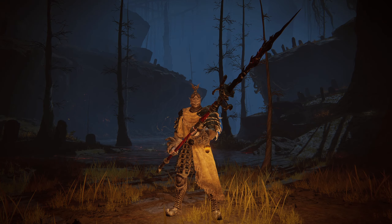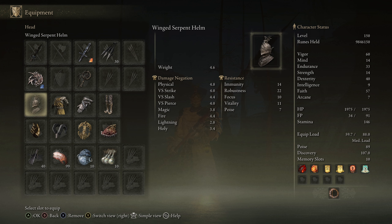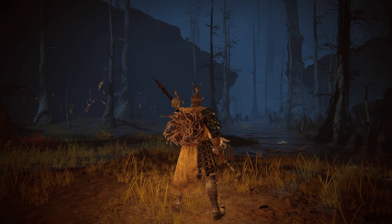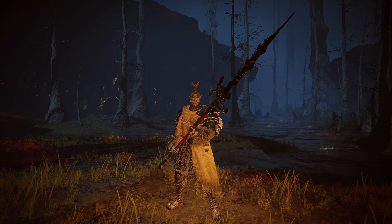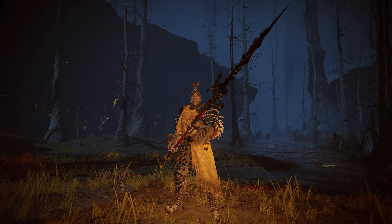I appreciate you guys watching until the end, and I hope you enjoyed this Dexterity-Faith build centered around using the Spear of the Impaler. Once again, those are my stats on the right, these are the weapons, this is the fashion, and these are the Talismans that I use in PvP. Recommend me some other different types of weapons or spells — sorceries, incantations, anything you want to see related to the DLC. I know you guys want to see me use the Great Hammers. I tried the Black Knights one, and that one's really only good in PvE because of the guard counters. I haven't tried the Smithscript one that you can throw, so I might get around to testing that one. But I hope you guys enjoyed this one, and I will see you in the next video.